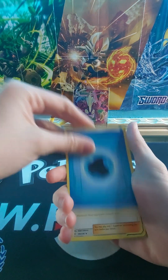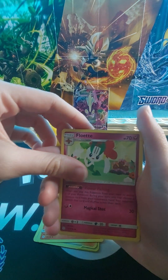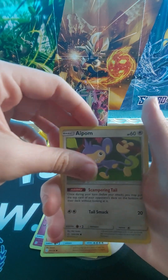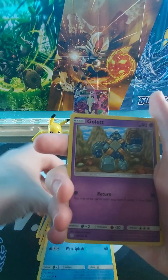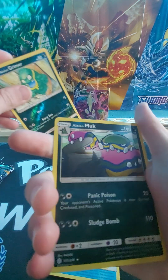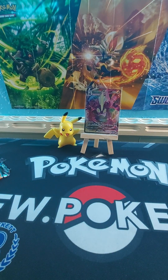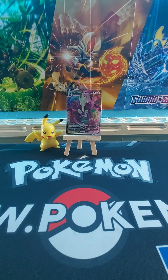Water Energy, Larvesta, Trainer, Onyx, Impalm, Dewpider, Golit, Deerling, Reverse Holo Alolan Grimer, and an Alolan Muk. We didn't get anything, but I just got the Toxtricity VMAX.